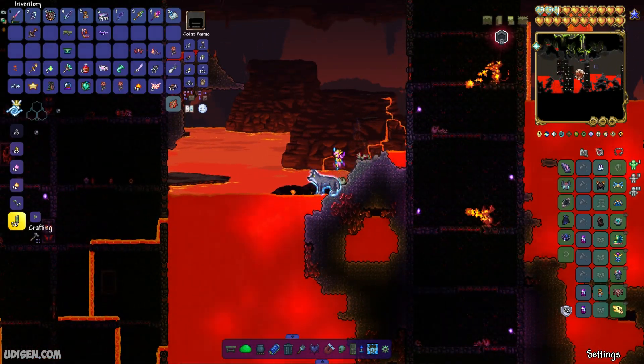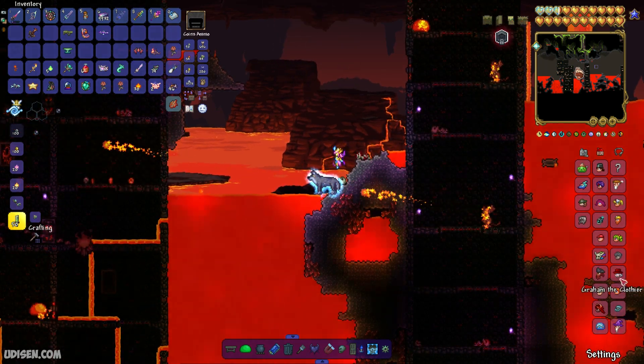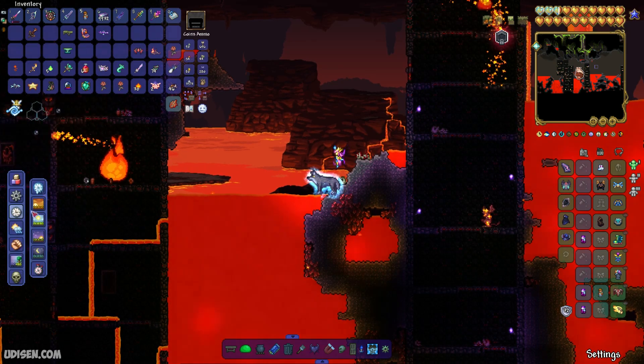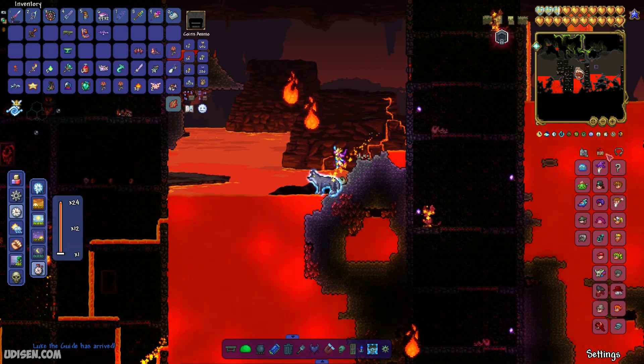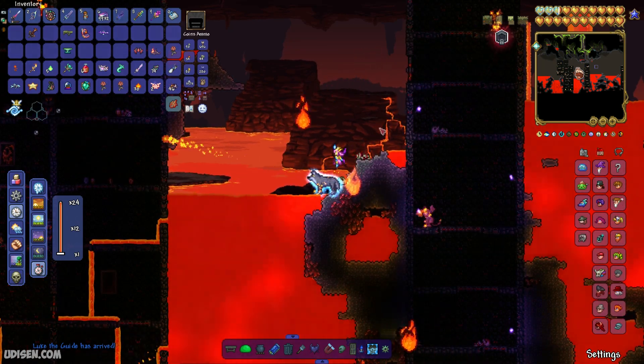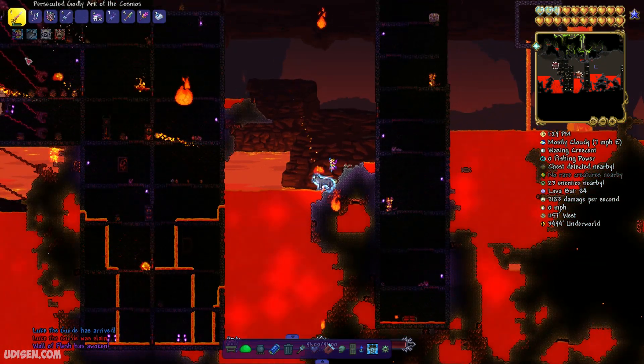Anyway, open inventory and press the housing button. In this list, you must see the Guide NPC. Not the Guide NPC in my situation — not a big deal. Wait for this guy to respawn and appear in this list. Double check — Guide NPC appears here. After that, drop the Voodoo Doll in a lava pool somewhere in the Underworld.